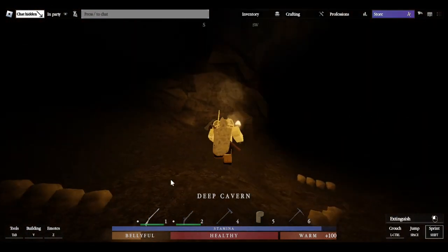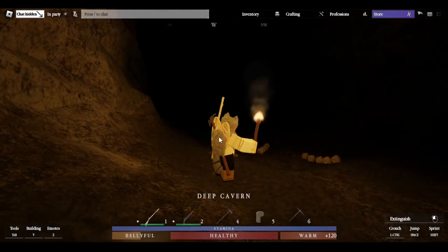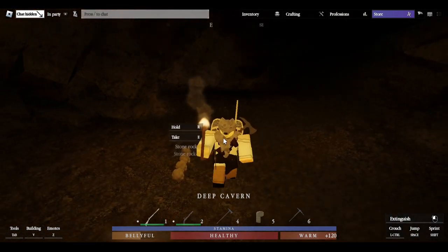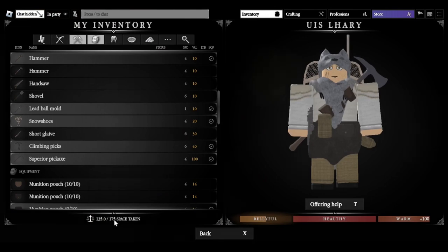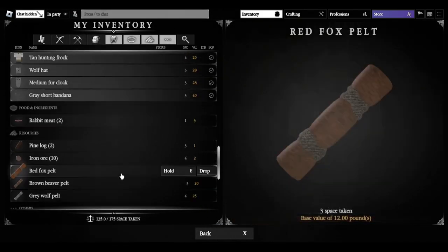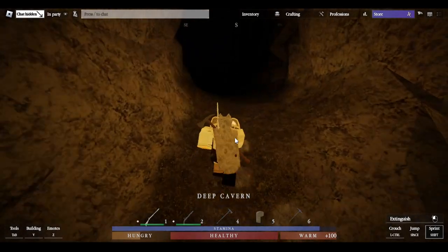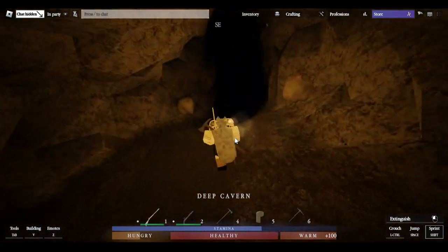Once you've mined as much iron as you like, you have two ways out. Since it's Buvial, it's faster to reset your character and respawn at spawn, but you can also just walk back and swim. Another thing: if you carry too much, you'll get a notification that you are encumbered — that means you're carrying more than your carry capacity allows. You can solve this by dropping less valuable items like logs to lighten your load.